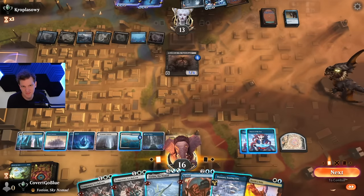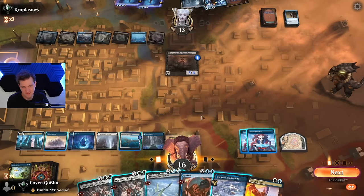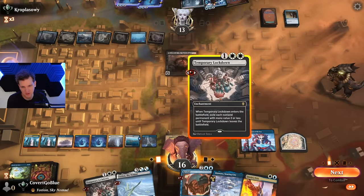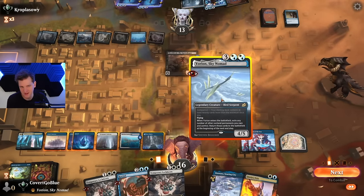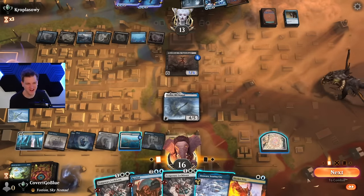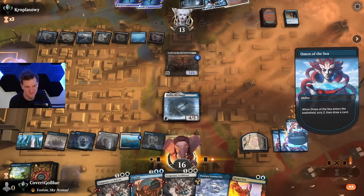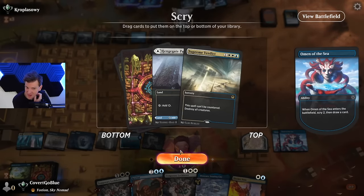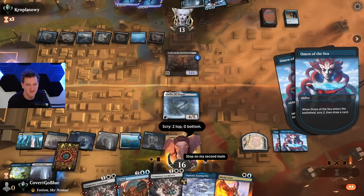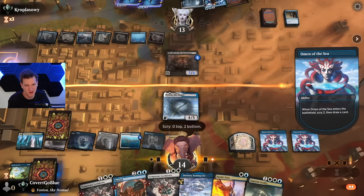I have Rewind. I'm gonna take a lot of damage. Gotta believe we'll find an answer — but is Rewind what I need when I have a Veto? Not really. Let's hold the Odawara. You are not Yorion. Why am I holding a Temporary Lockdown like it's Yorion? Supreme Verdict — yeah, I might need that. Having the land is really nice. Definitely bottom this, actually I'm gonna bottom this land too.